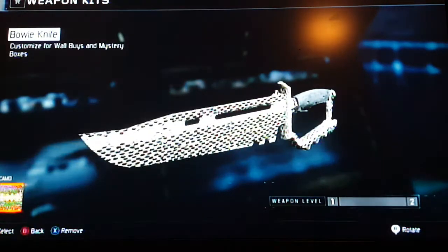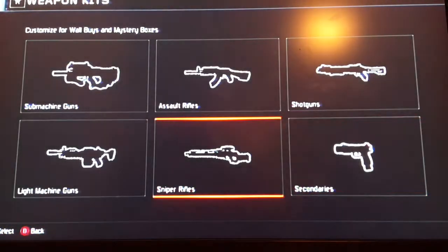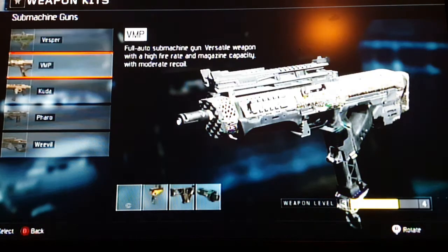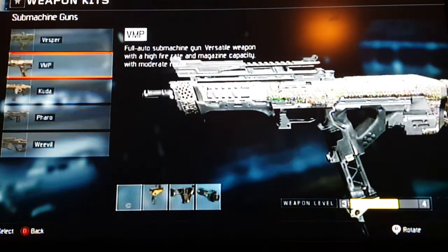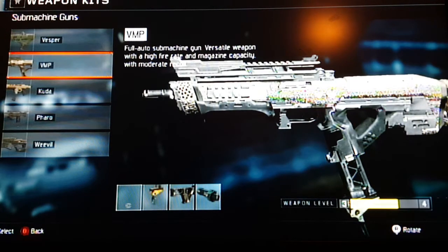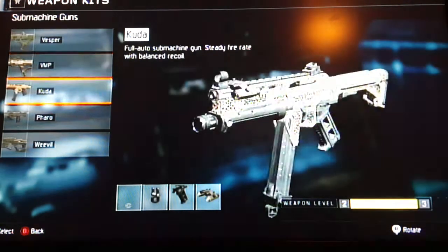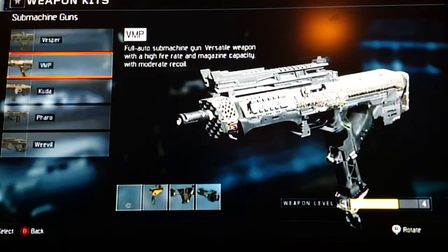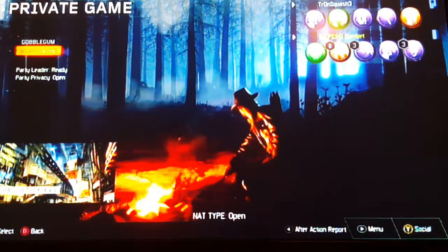So I cannot wait to unlock that. I've already got shotguns done, I have one more on submachine guns and pistols, I have three done on assault rifles, so I'm gonna try and go for dark matter guys. And the diamond camo for the Xbox 360, they decided to change it to what it looks like for next gen, but it's for 360.